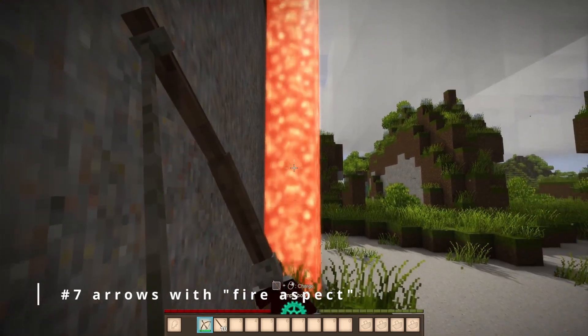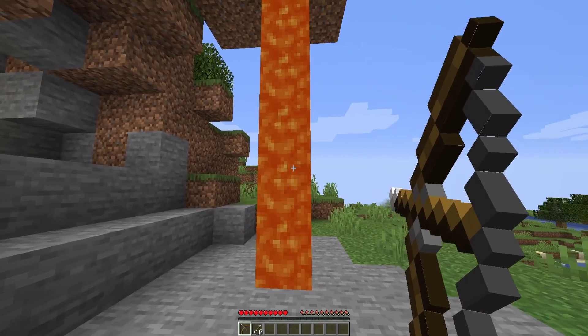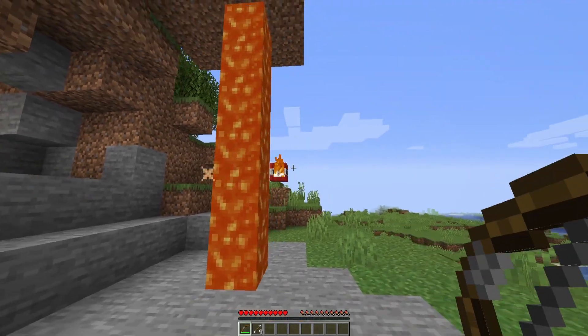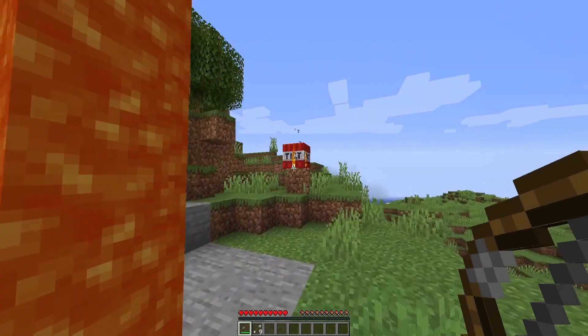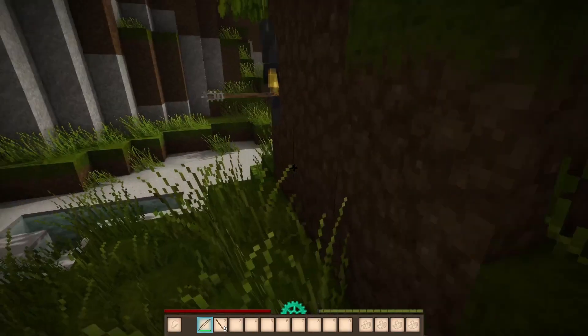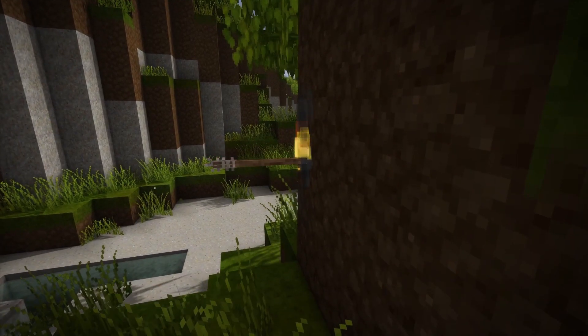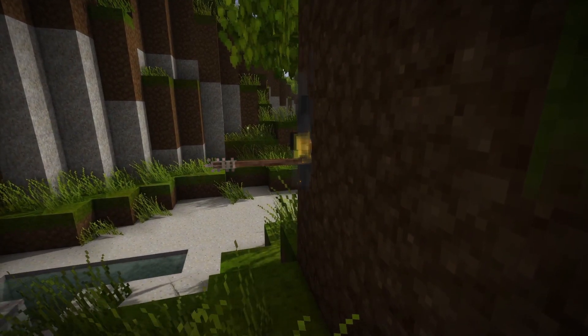Did you know that arrows don't get the fire aspect enchantment when shot through lava? In Minecraft you can shoot through lava and have arrows enchanted, which gives them the burning effect and can actually ignite a dynamite, for example. Well, in Vintage Story, arrows seemingly get the same effect, but nope — not really. They actually just burn out. Mind-blowing, isn't it?